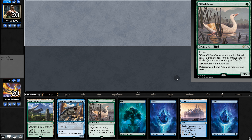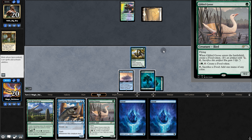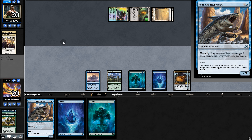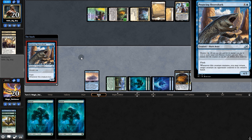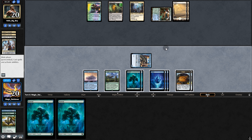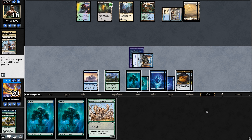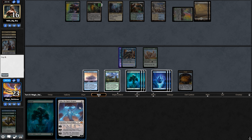Game two opening hand is kind of bad but could work if we hit lands, so we keep. We pull and play Grazer. Opponent plays land and passes. We play Gilded Goose. Opponent plays Blast Zone — concerning. We play Pollywog Symbiote. Blast Zone starts accumulating counters. We swing and flash in Shoreshark on opponent's turn — might get bounced. We pull an Octopus, swing, and play it. We draw Migratory Greathorn — hard cast it. Blast Zone moves up to five counters. Opponent just keeps playing land and passing — we gain life and position ourselves.